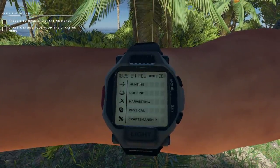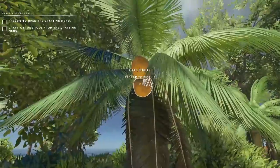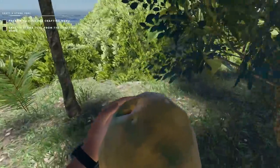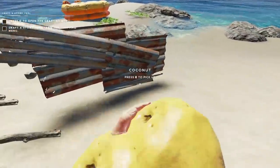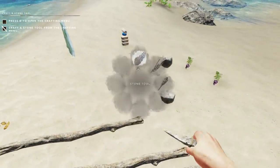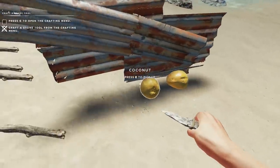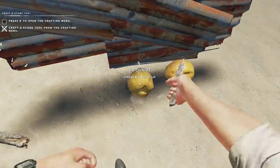We have a lot of stuff and things to do. Hunting, cooking, harvesting, physical, and craftsmanship are no good. We are healthy, but our SPFs are a little bit low, so we're going to have to be careful. We're going to start by gathering up some stuff and things — we want to stay out of the sun. We're going to get a couple of stones here and craft up our stone tool to start with, and that'll allow us to hit a coconut several times.